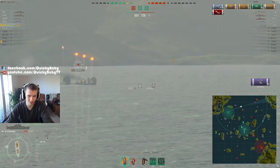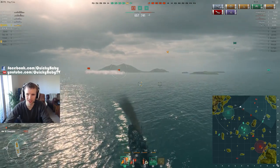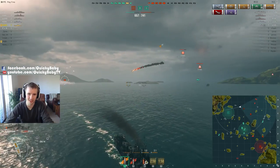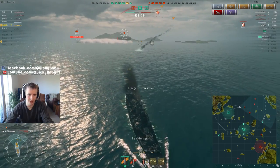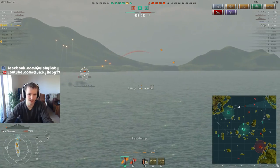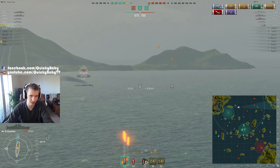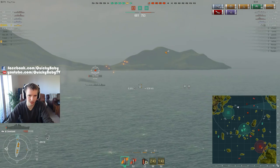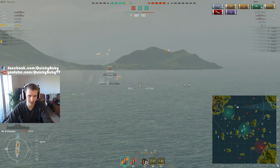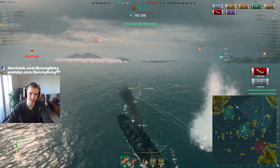Can we hit him? It's so close — how are we managing to escape their fire? We need to kill that Isokaze under so much pressure, with anti-aircraft guns shooting down planes overhead. Two hits do 143 damage and we're really down to our last bit of health. Finally the Isokaze drives in a straight line — yes, he's down! That's our third kill of the game.